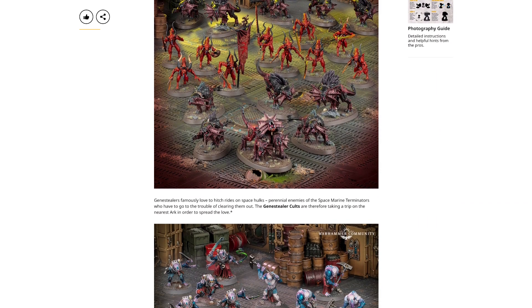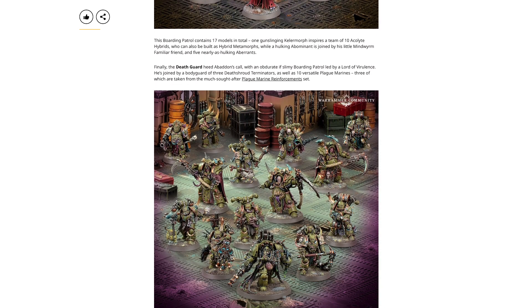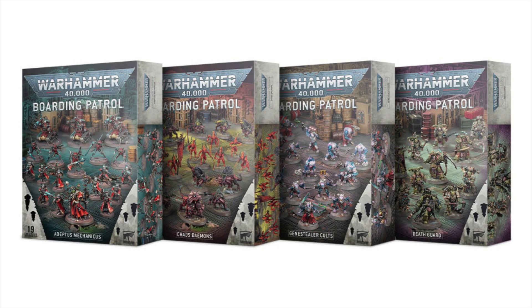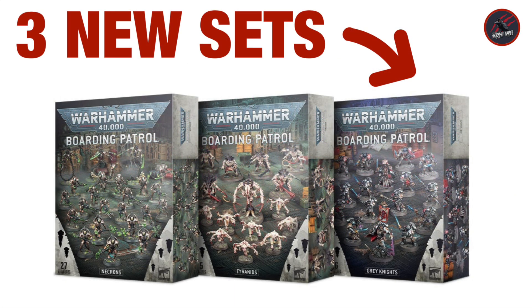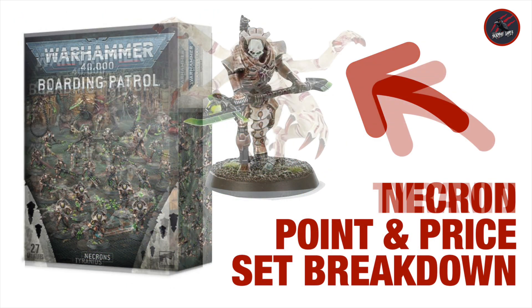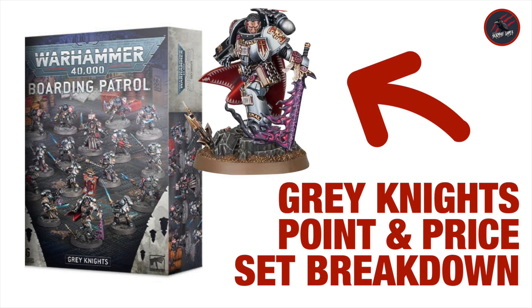This is really great if you're interested in picking up a new boarding patrol for a different army, or looking for a good way to get some extra units for an existing one. During the video we'll break down the box sets and have a look at all the different models included for the Adeptus Mechanicus, Chaos Demons, Genestealer Cults, and the Death Guard. Last week we saw the Necrons, Tyranids and Grey Knights — I did a video for that and also a separate video breaking down the points and prices for each one, and I'll be doing exactly the same for these four over the next few days.